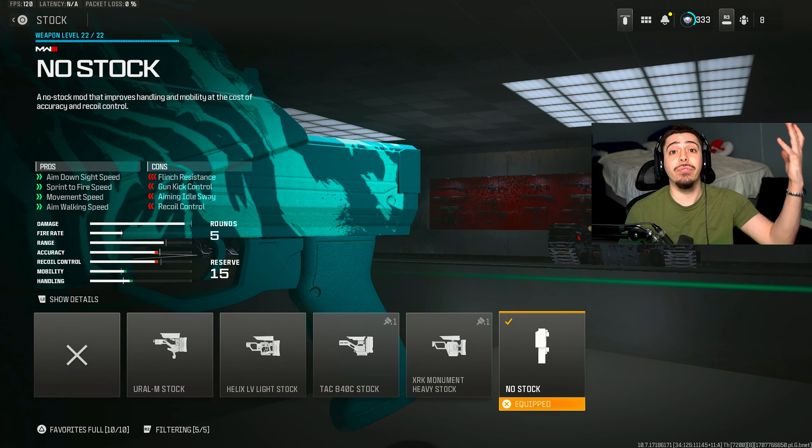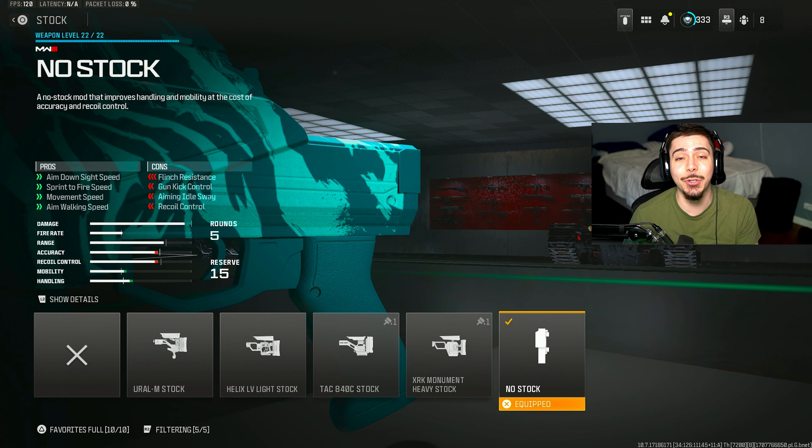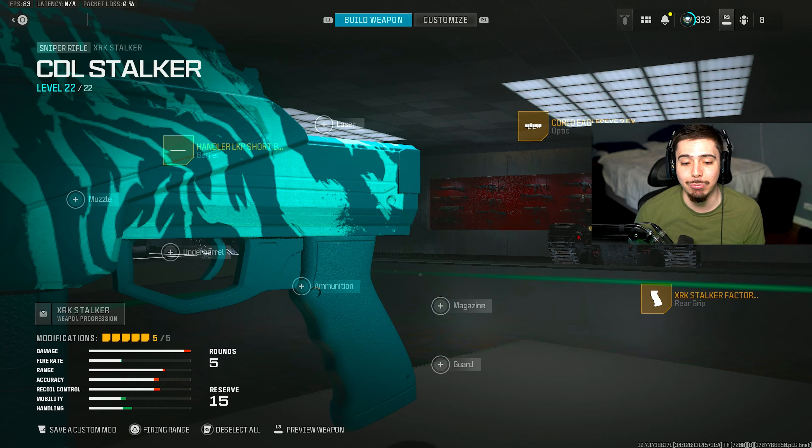The no-stock attachment works on the sniper, and this is what really makes it feel like the Kar. You get a huge increase in your overall mobility, aim-walking speed, movement, sprint-to-fire, and ADS. You have to run the no-stock attachment — it is an absolute game changer.